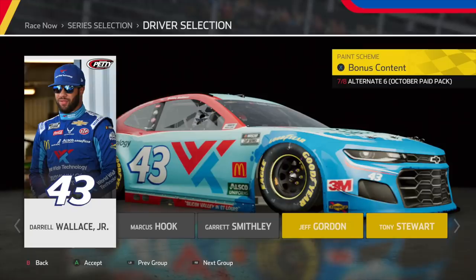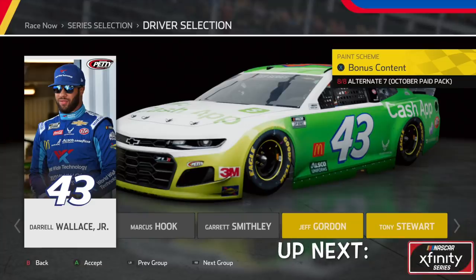Heading over to Bubba Wallace, we have his Worldwide Technology All-Star scheme. I actually like it — it's pretty unique, and I like how big they made the Worldwide Technology logo. And finally, to wrap up the Cup Series paint schemes in this October DLC, we have Bubba's Cash App car. This is honestly better than his other Cash App car — the other one had too much green, and this one adds a different color that definitely makes it more stylish.